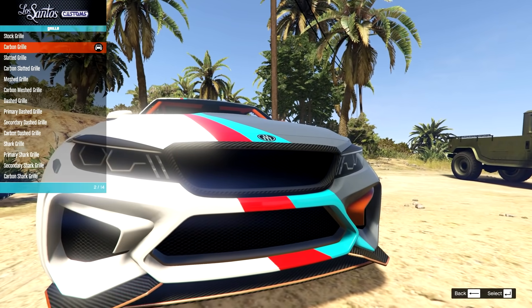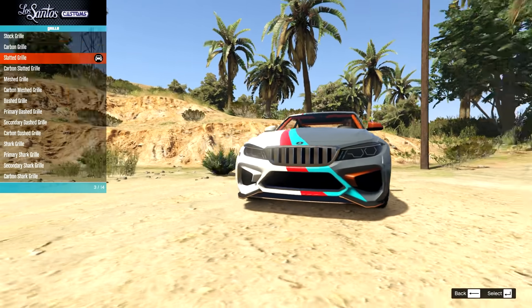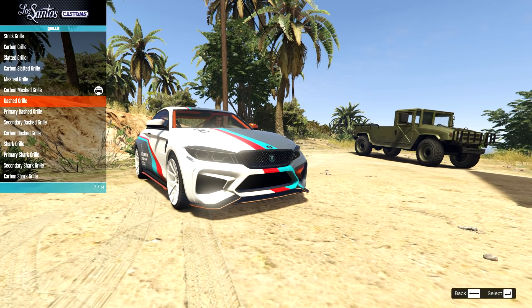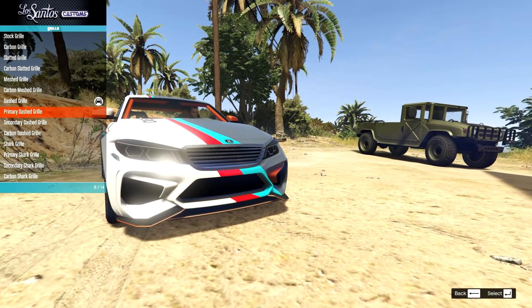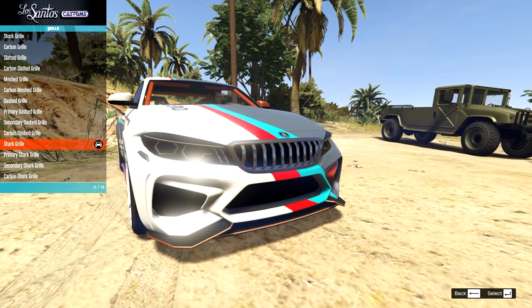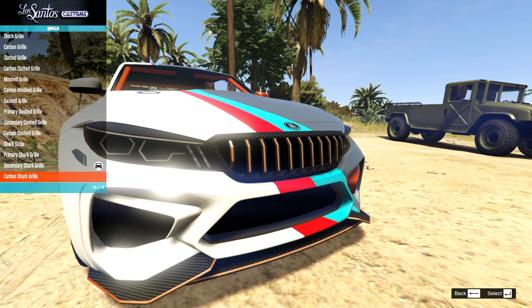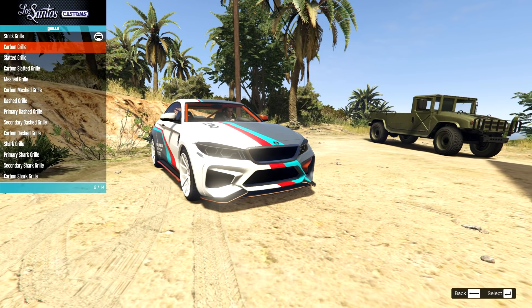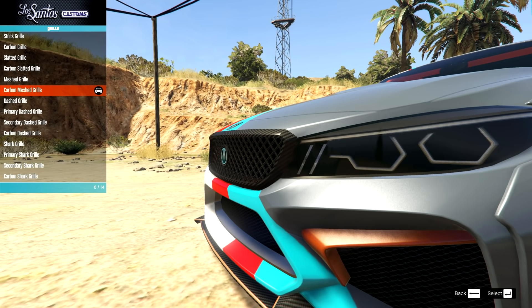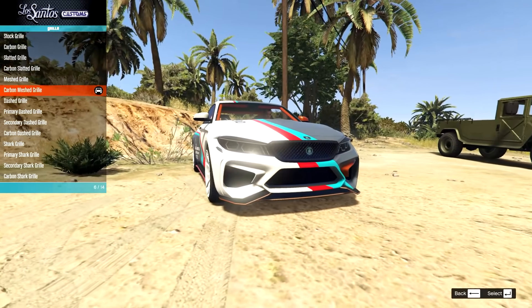On the grille, we have carbon surround versions, slatted options — which really changes the front look — carbon slatted, a meshed grille which actually looks alright, and then some designs that remind me of a Hyundai Genesis or Kia K5. I don't know why these give me Korean car vibes. I actually really just like the stock grille, but I'm going to go for the carbon mesh on that one — I quite like the mesh.